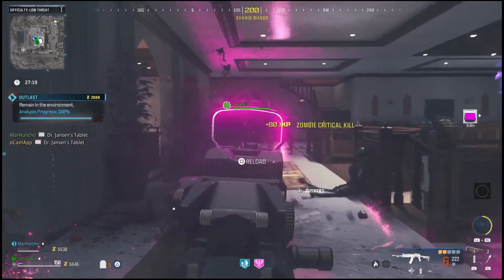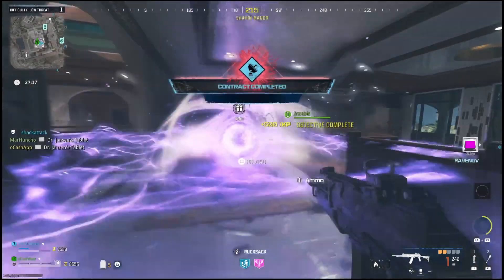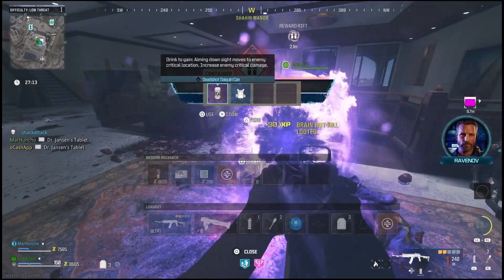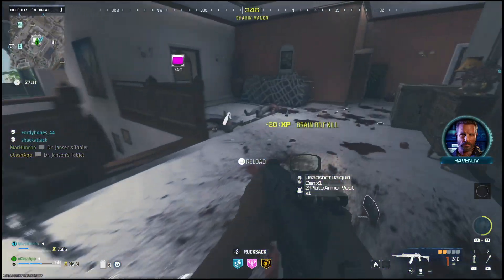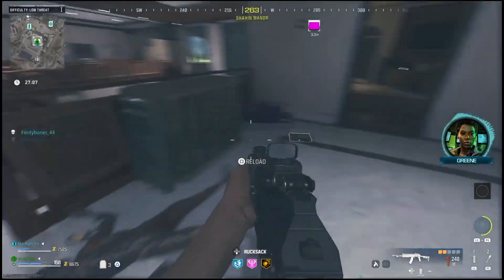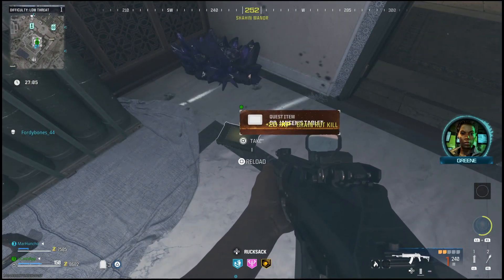As you can see, we finished up the activity, and you'll see that the tablet spawned — it'll pop up on the left side of your screen saying that it did drop for every player that's in your team. If you look around the area of the nearest EMP pulse near the rewards, you should see the tablet. It spawned over here in this corner — just make sure to pick it up.